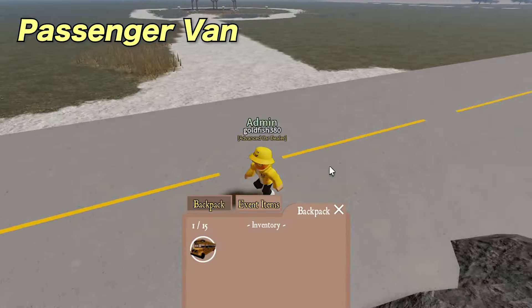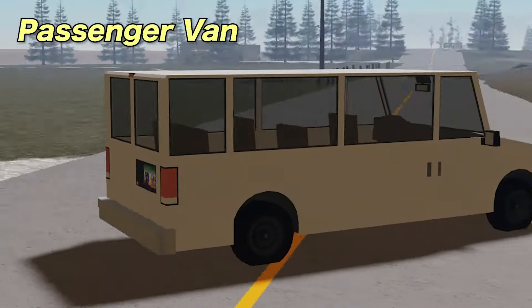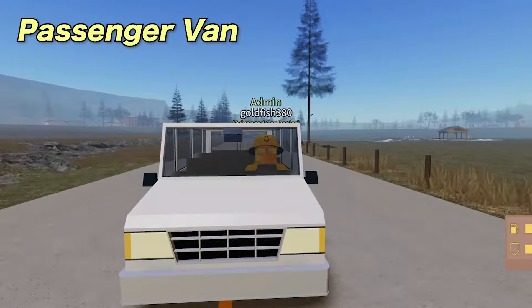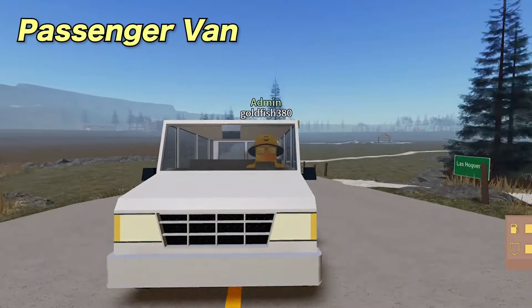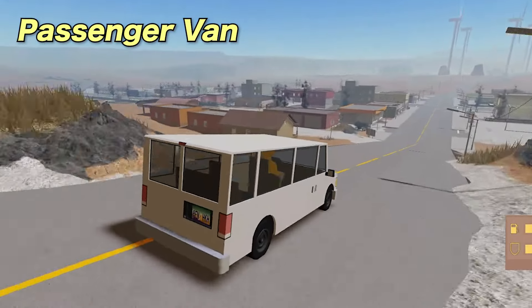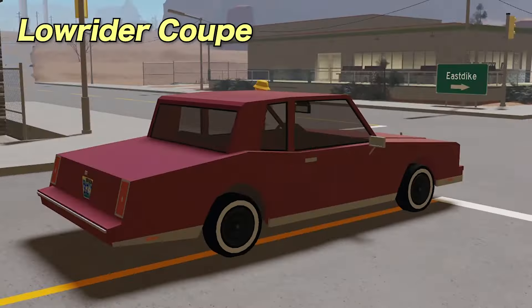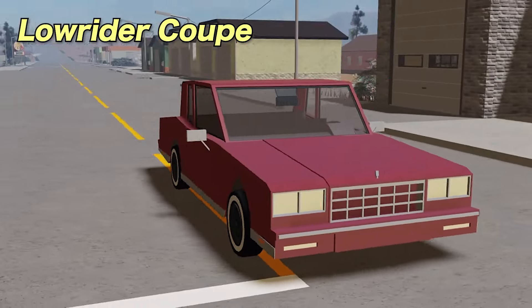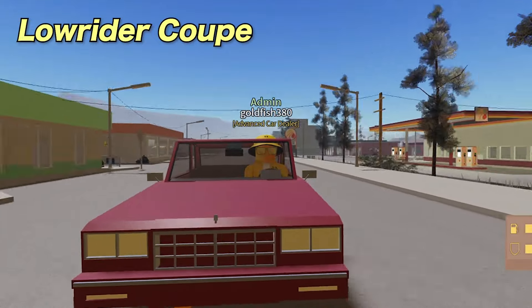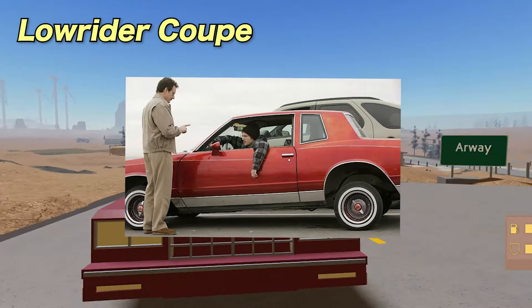Next we have the Passenger Van, which is a remodel of the minivan. Next is the Lowrider Coupe, available to advanced car dealers and car dealers at 4 hours with 4 seats. It is based on the 1982 Chevrolet Monte Carlo, which is Jesse Pinkman's car from Breaking Bad.